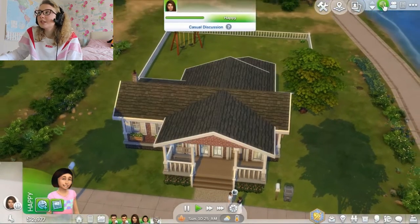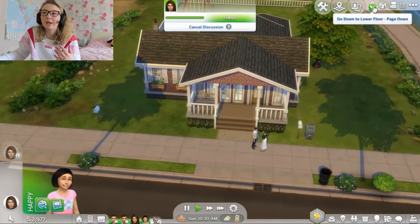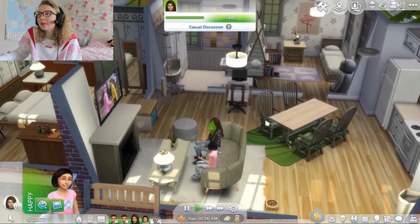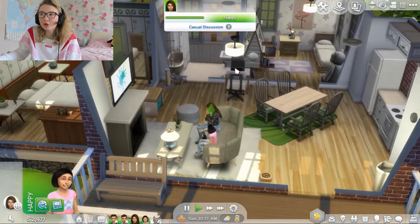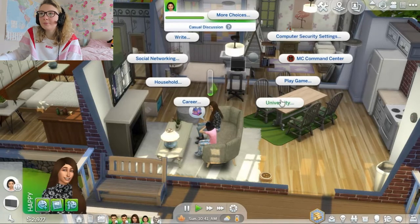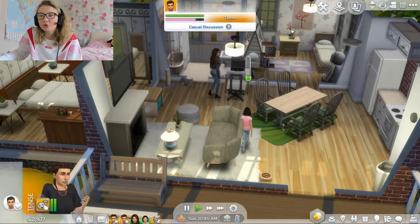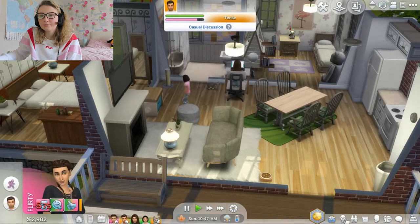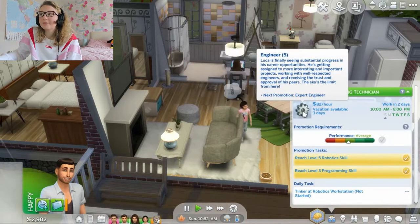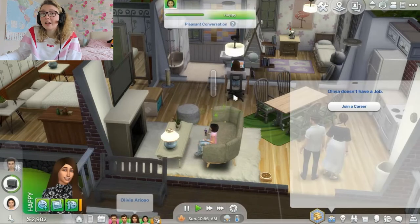When it comes to The Sims I normally build my own houses. However I've been doing so much building and prepping for this series that I just downloaded a house off of the gallery and renovated the inside a little bit. The first step is to get Olivia to apply to university. Her mum is in the business career — she's an assistant. Her dad is actually an engineer and he loves robotics, so she comes from a very smart background.